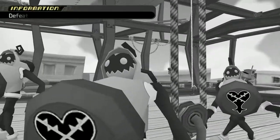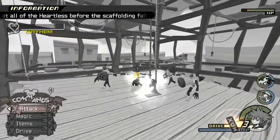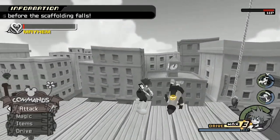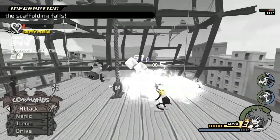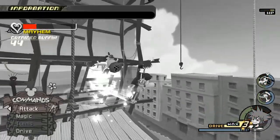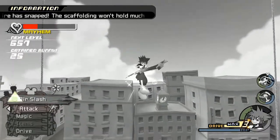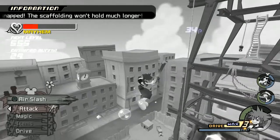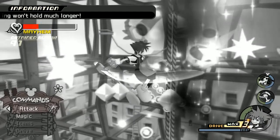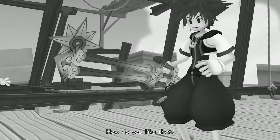Alright, so this is a new type of Heartless called Hammer Frames. These guys have a really powerful AoE that you need to watch out for, but hopefully you can kill them pretty quickly. The scaffolding itself will actually start bouncing, and you'll have the chance to use a reaction command called Air Slash, which will do a ton of damage to everything around you. Just keep spamming that and we were able to finish it before the mayhem bell bar filled.